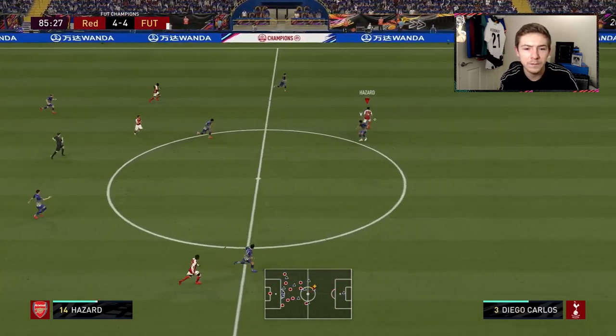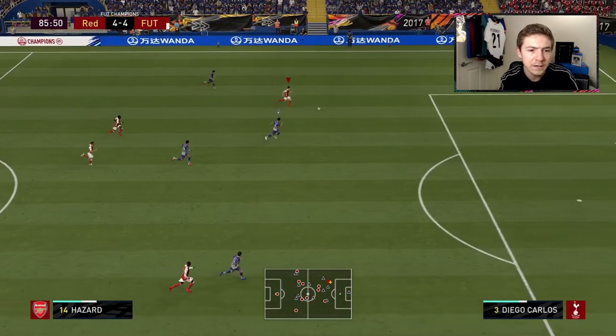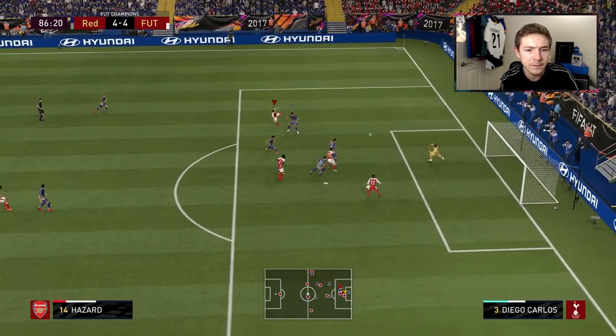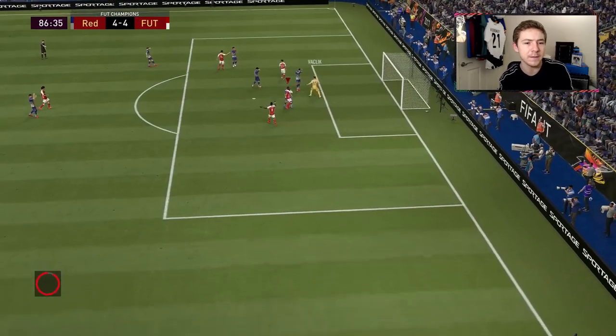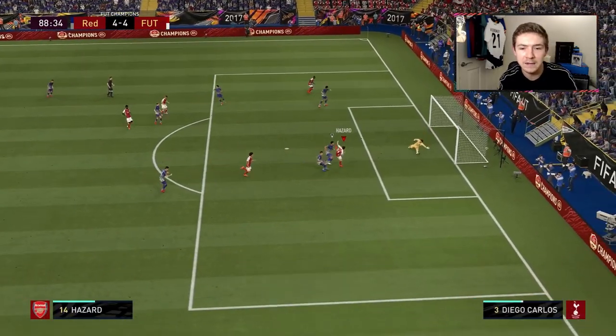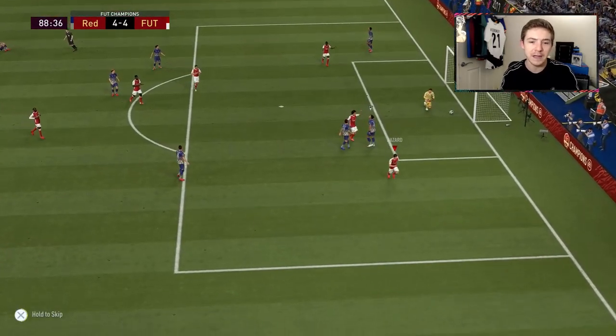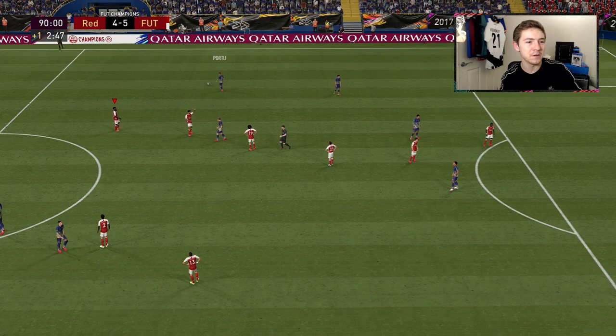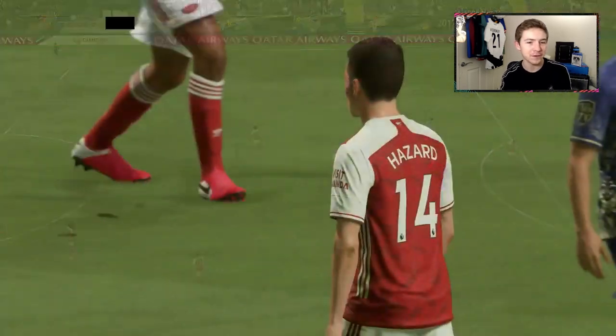Kata plays the ball through and here's a chance as Hazard's got Ron Diego Carlos in behind, but he is being forced wide. Coming inside with a finesse — good save from the keeper. Manor whips it in, chance for Hazard, hits it on the volley, and hopefully that will be the match winner. And there is the full-time whistle — we get the job done with a 5-4 victory.